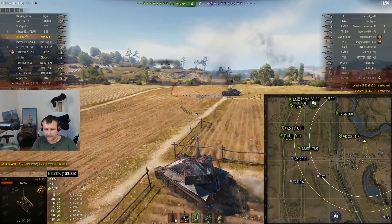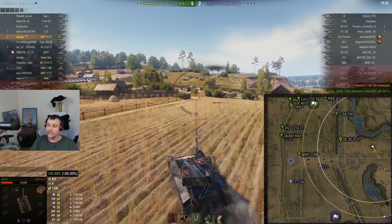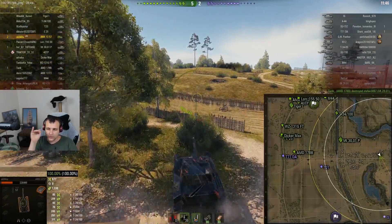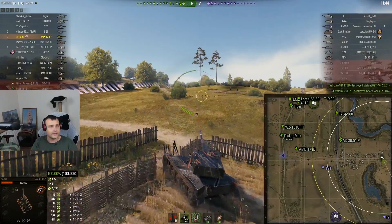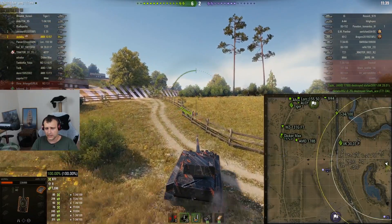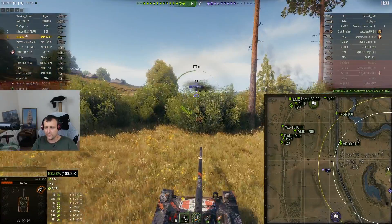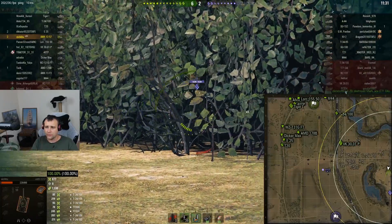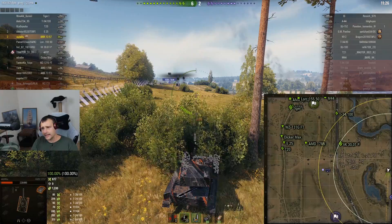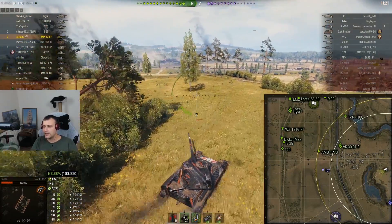Three minutes into the battle we have 800 damage dealt and 1,300 assisting damage, which is very good. What we want to do now is think about re-pushing this side over there and check out who is living on top of the hill — it's super important. We will also need to provide some assisting damage to the 1-2 line if we want to get some use. I moved a bit backwards but did not manage to find a good angle for the IS over there — time is ticking.